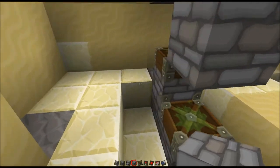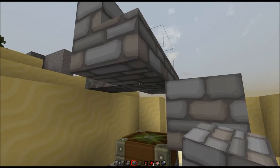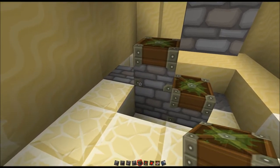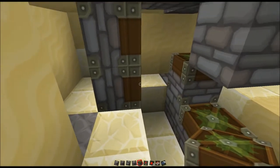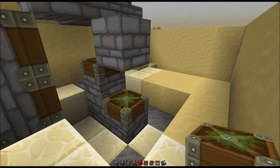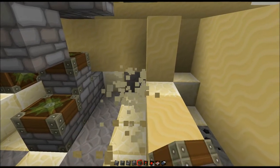The next thing that has to happen is this piston and the staircase need to move to the side over here, so we need two more sticky pistons — right here and right here. Now that's going to have to happen second, so we're going to need a repeater that has a little bit of a delay on it. So let's start wiring up our T flip flop.